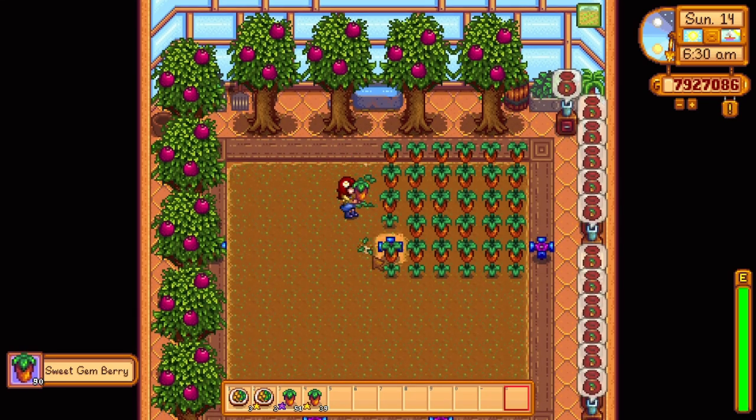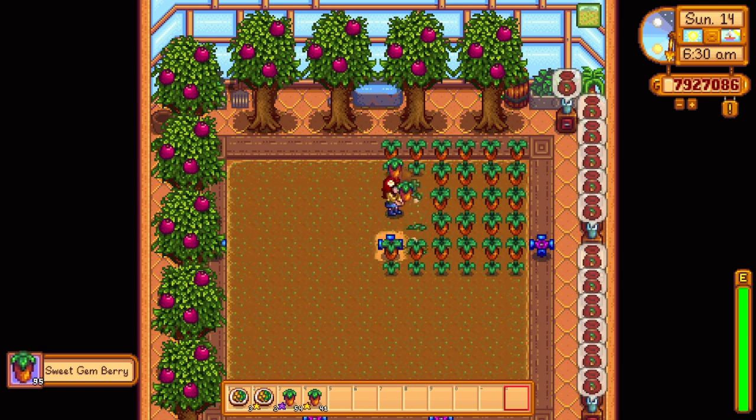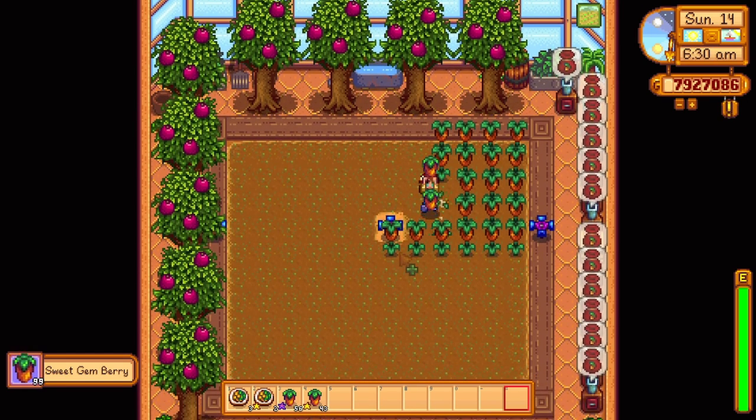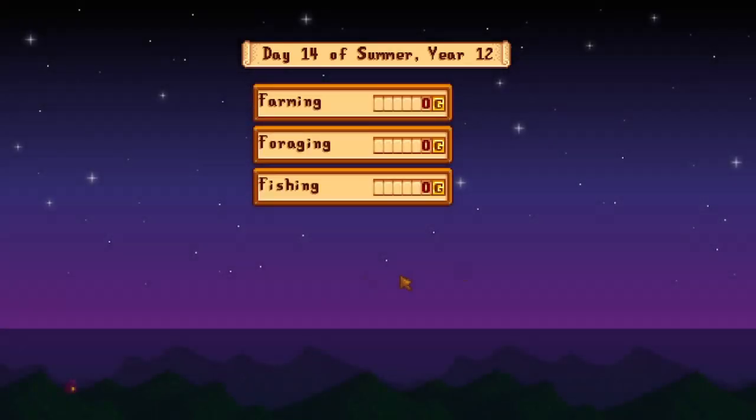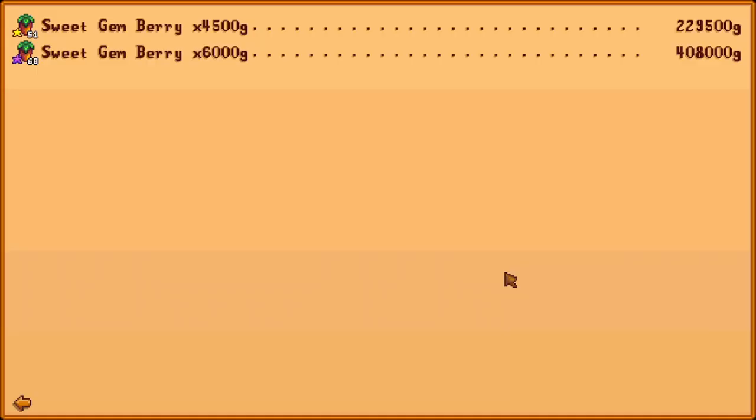This method of farming is quite expensive, so you should only do this on sweet gem berries because those are the best selling crops in the game. This is what a full greenhouse with gold and iridium quality crops sells for — it's a ridiculous amount of gold for a ridiculous amount of effort.